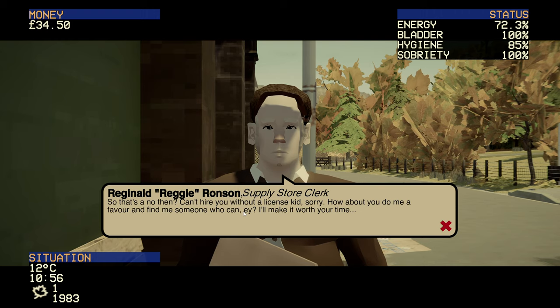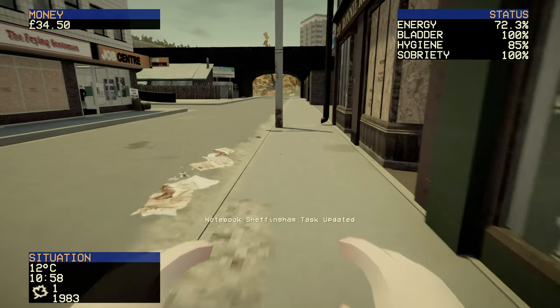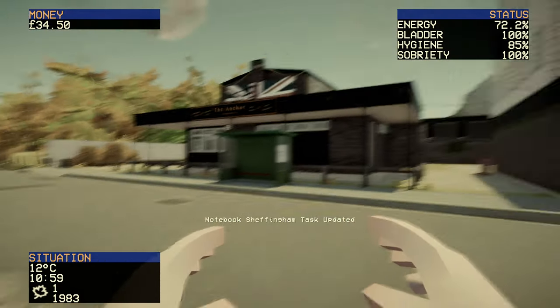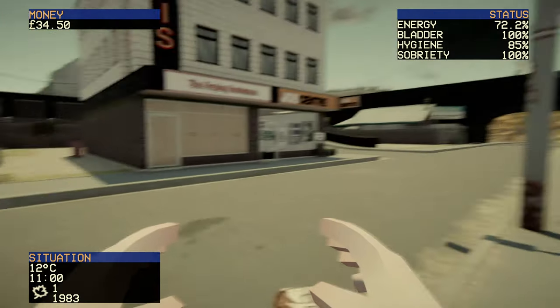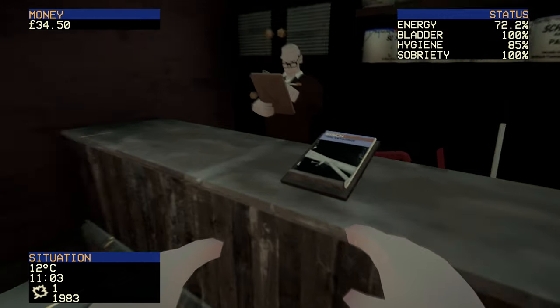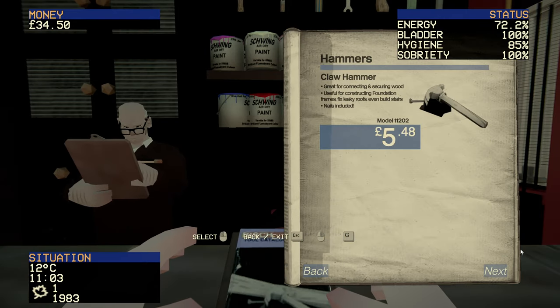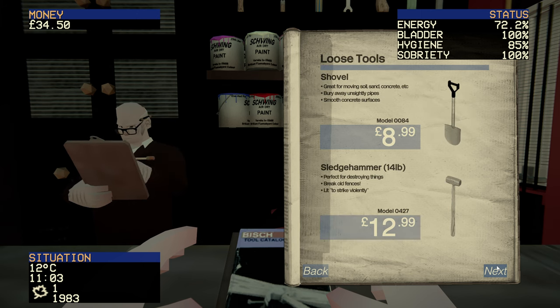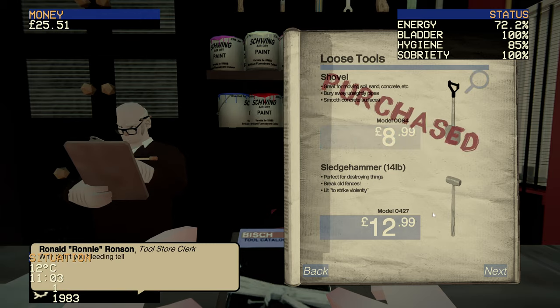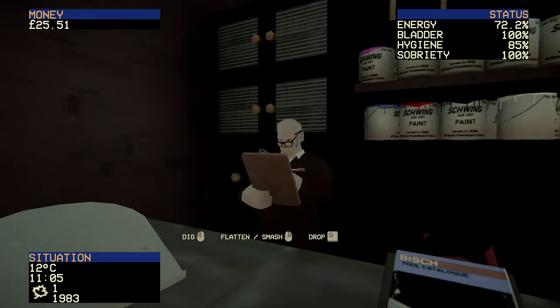We need to give the job to Winston. First, let's get a shovel — we need that. It's £8.99 — wonderful. We take that and put it down. What time is it? 11 o'clock. The pub doesn't open till 12. We'll dump the shovel there and wait.